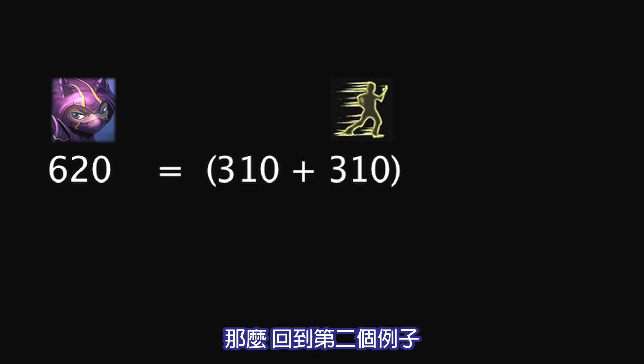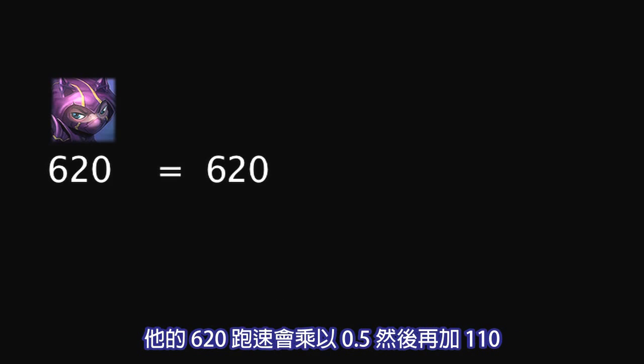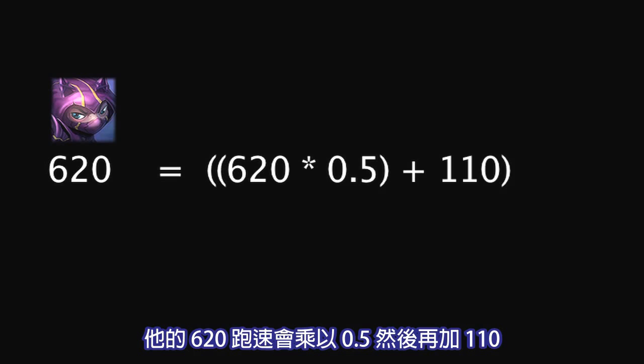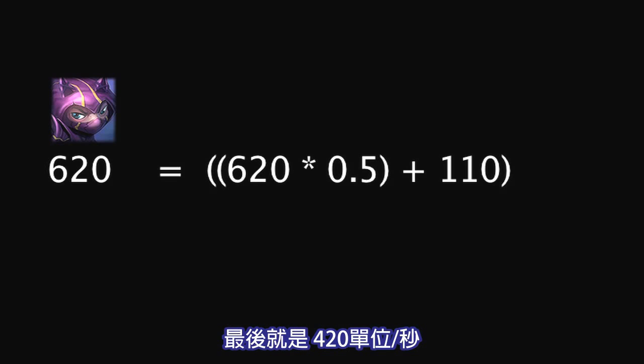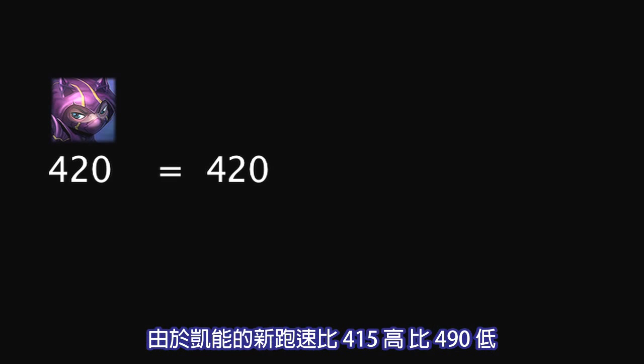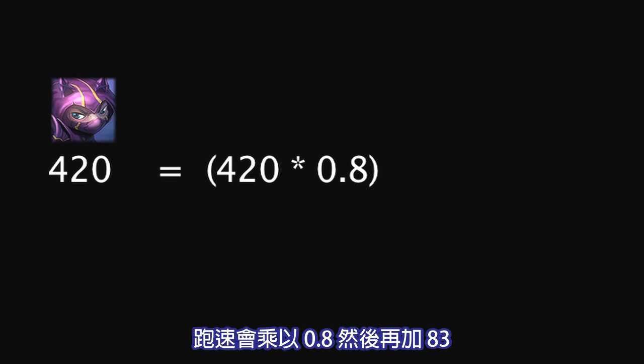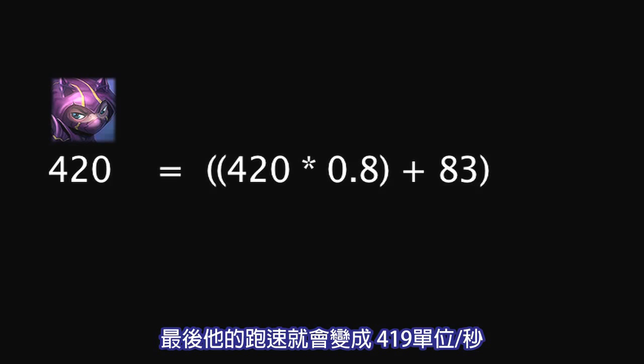Therefore, returning to our second example, since Kennen's Lightning Rush ability gives him a movement speed greater than 490 units per second when used, his movement speed of 620 is then multiplied by 0.5 and increased by 110, resulting in a movement speed of 420 units per second. However, this new value still falls into another system. Since Kennen's new movement speed is greater than 415 and less than 490, it is multiplied by 0.8 and increased by 83, resulting in a final movement speed of 419 units per second.